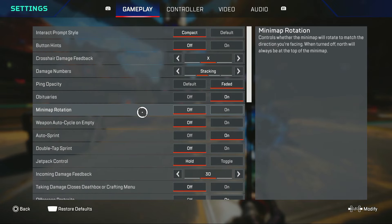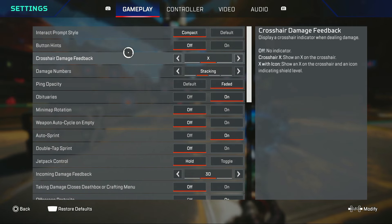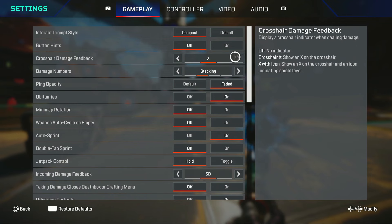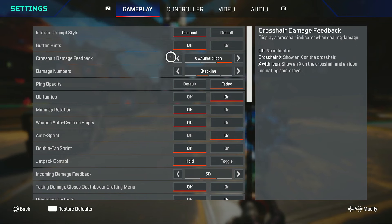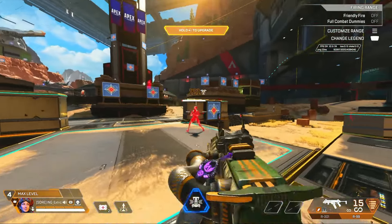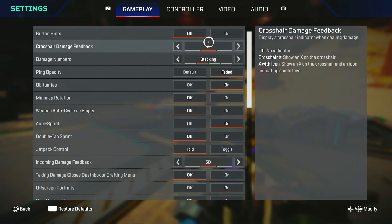These are pretty much always personal preference, but you can copy mine if you want. The most important things here: interact prompt style should be compact, button hints should be off — though you can have them on if you want, it doesn't really matter. I like to have crosshair damage feedback on X. If you're on console, you don't really need X with shield icon because you always see the color of their shield when you shoot an enemy, so I like to keep it on X.